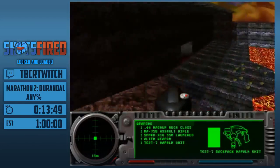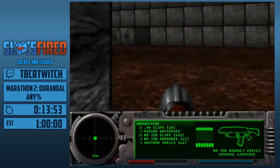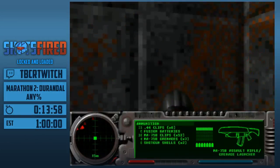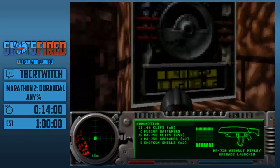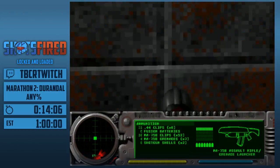Alright, this is Citadel — the Citadel of Antiquity. We made it. That was a secret. We picked up a rocket launcher and a flamethrower. We're going to use the flamethrower on a later level, and the rocket launcher in about three levels.